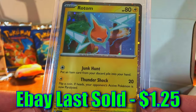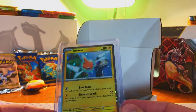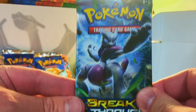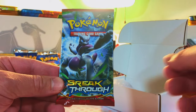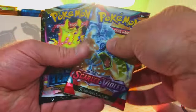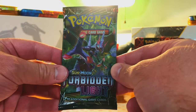Rotom Holo — it's a common so it must be from a collection box of some kind, but I love these holo promos they put in collection boxes. Packs: Twilight Masquerade, Temporal Forces, Paradox Rift, Scarlet Violet Base Set, Silver Tempest, XY Breakthrough — that's what I'm talking about! Minimum guarantee packs like this, it's incredible. Next box: Flygon V from Brilliant Stars. Packs include Twilight, Temporal, Paradox, Scarlet Violet, Silver Tempest, Forbidden Light.